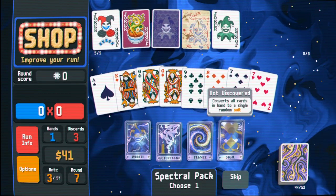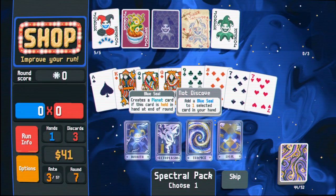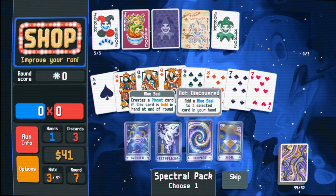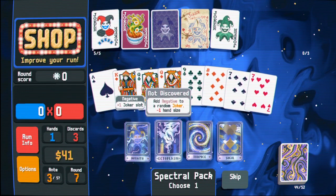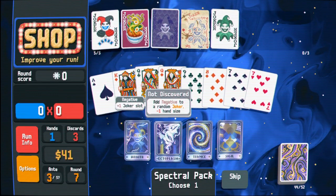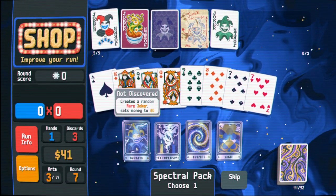Converts all cards in hand to a single random suit - well, I don't want a random suit. Creates a planet card if this card is held in your hand - that seems really good. Add negative to a random joker, so it gives you space for one more - that's also pretty good. Random rare joker - sets money to zero.